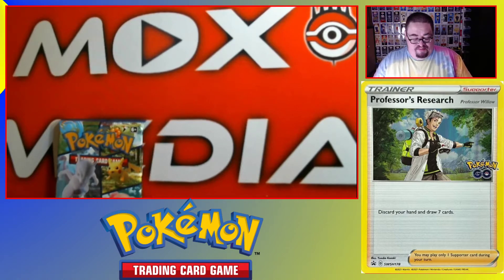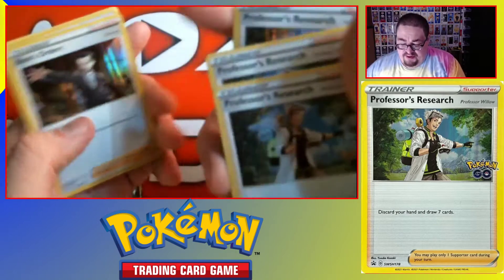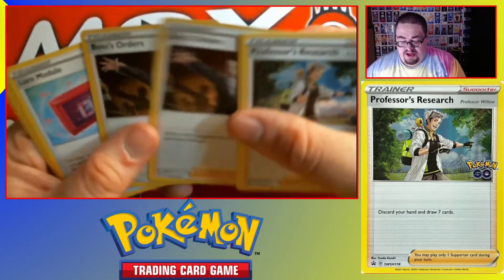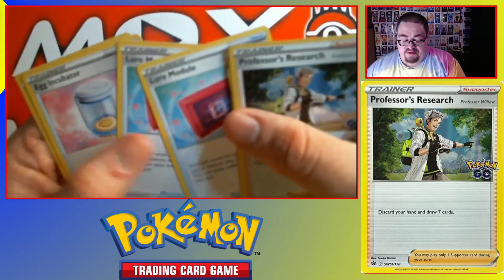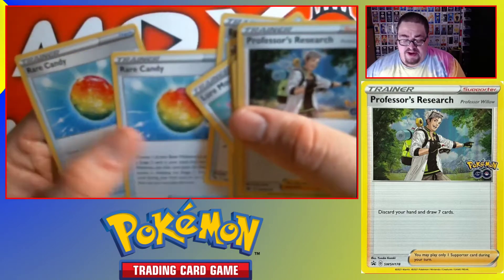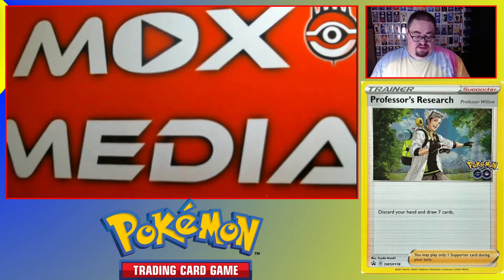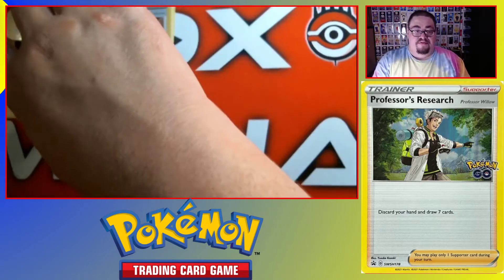Let's go ahead and look at these packs first, and extra cards first. We've got three Professor Researches from Professor Willow, two Boss's Orders from Giovanni, two Lure Modules, two Egg Incubators, and two Rarecandies. Nice.